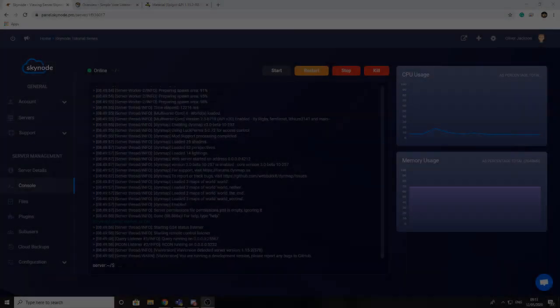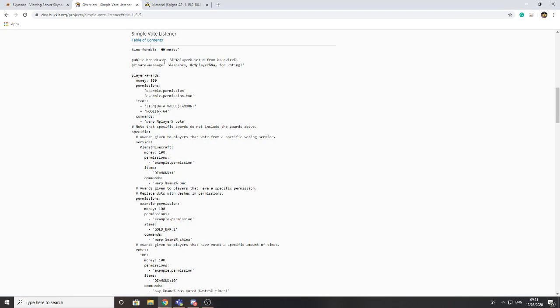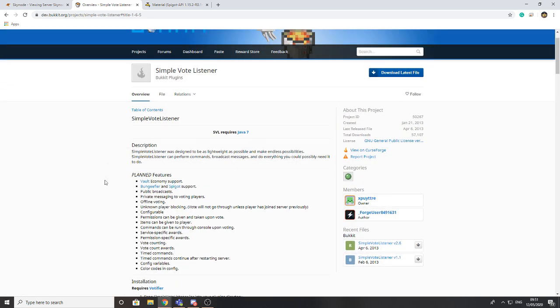Hello everyone, welcome back to another video. If you saw the last video, we looked at how to install Potafire, which is a plugin that allows you to configure voting to offer rewards and different configurations for voting on your server. We didn't actually look at how you can get the rewards to your players for voting, and that's what this video is going to be about. We're going to be using a plugin called Simple Vote Listener, which allows you to configure and decide how people can be rewarded if they vote for your server.